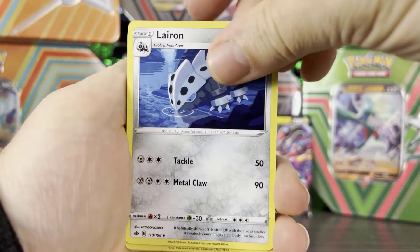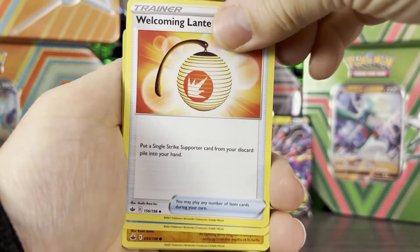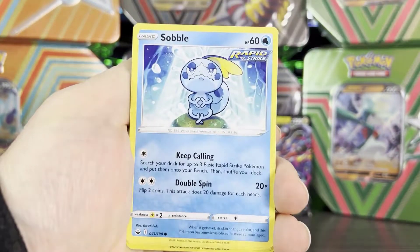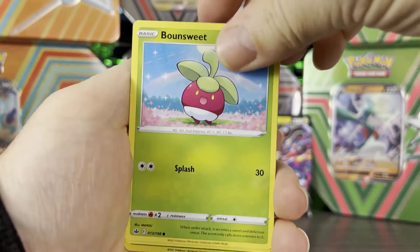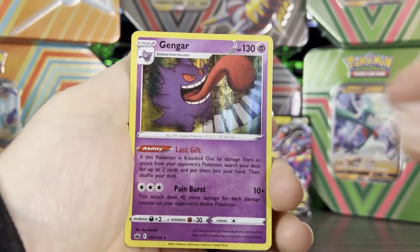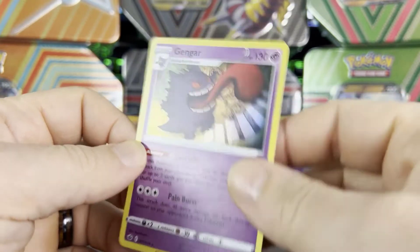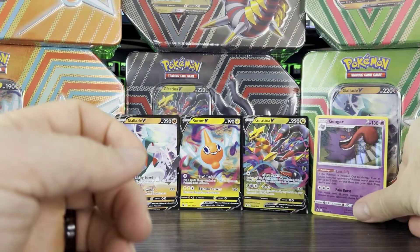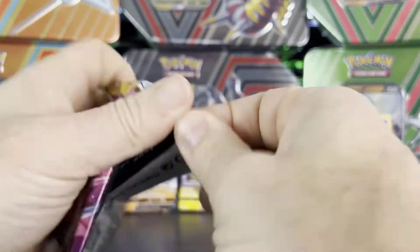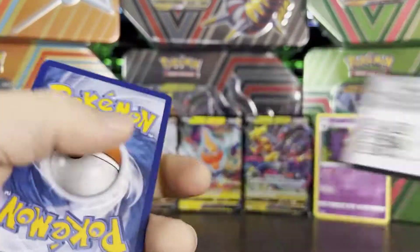Grass energy to start us off. We have Welcoming Lantern, Trevenant, Kubfu, Hattrem, Sobble, Bounsweet, Furfrou — Snover is our reverse and our rare is not bad at all. We got a Gengar rare holo for our first rare card. We'll put rare holos on the right. With 15 packs we should hopefully get at least three ultra rares, if not more.